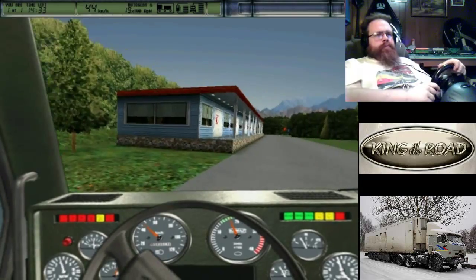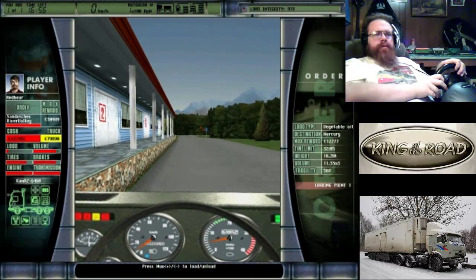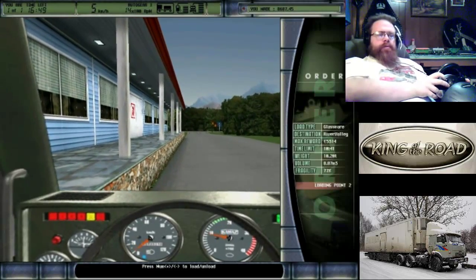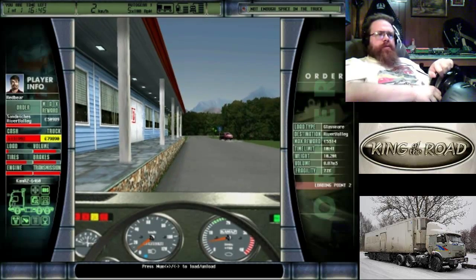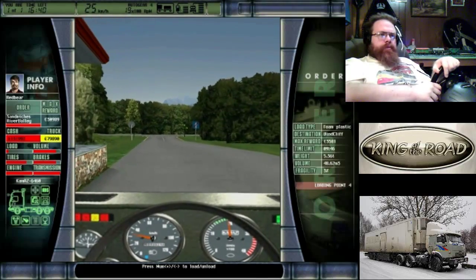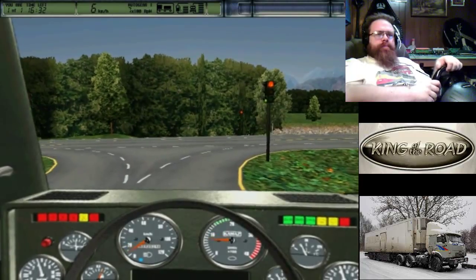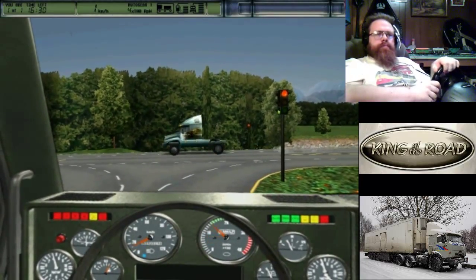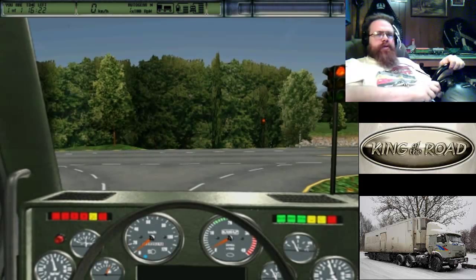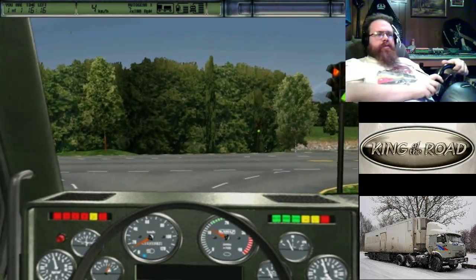I don't think it'll let me pick up another load anyway. I've got plenty of time to get down to River Valley. Oh, there's River Valley. Not enough space, that's what I thought. The load is very low - sandwiches, huh? 30,000? Wow. I hate seeing the yellow light under the red light like that. That drives me nuts. I guess that's maybe the European way to do it, but I don't know why that bothers me so much.